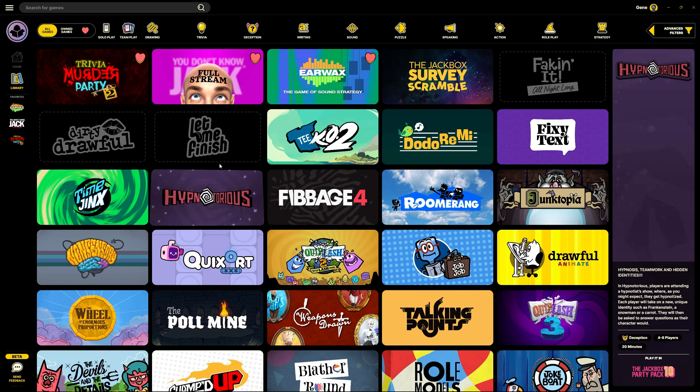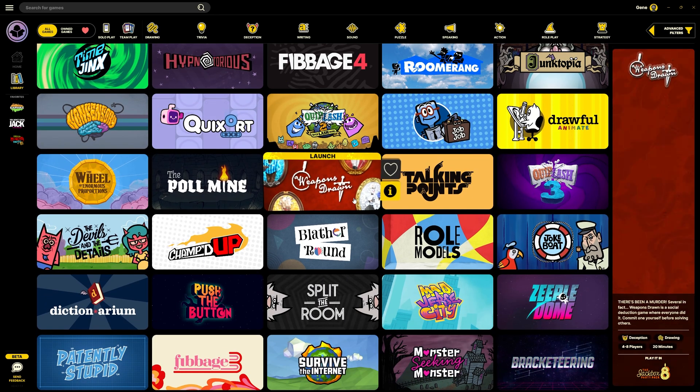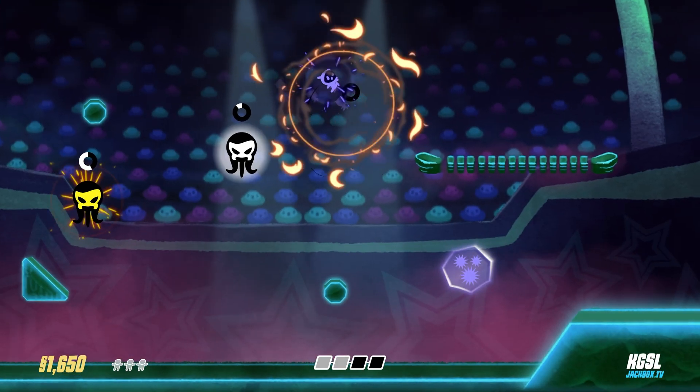To launch a game, all you need to do is click on the game that you want to start. You'll need to already own it in your Steam library for this to work. Here I'm going to launch Zeeple Dome so that I can launch some Zeeples.